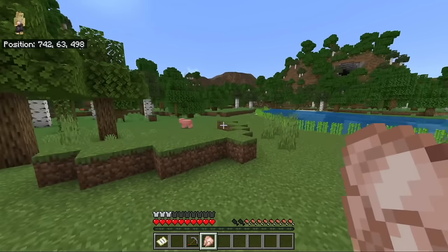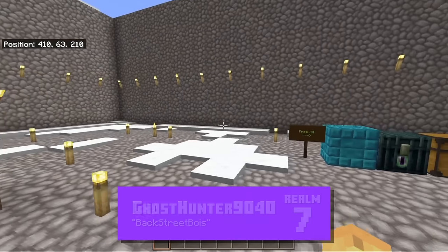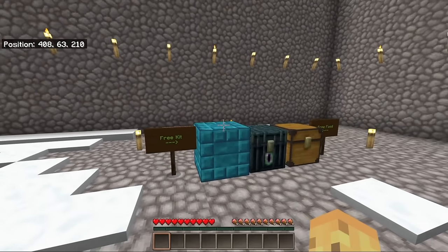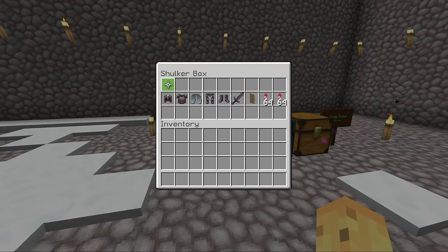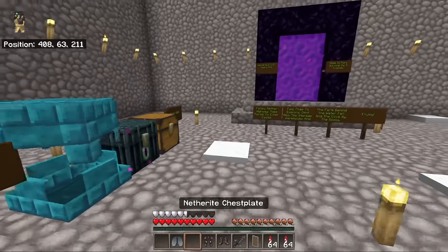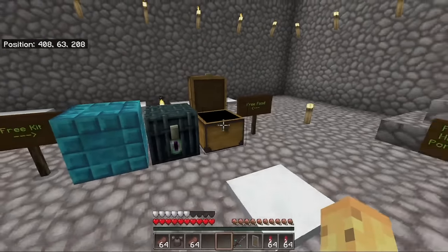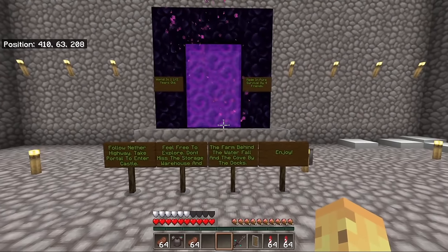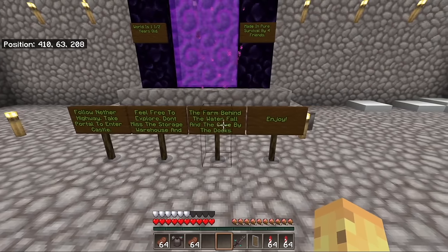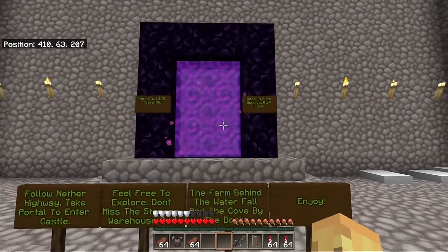This is the perfect Minecraft world — there's no other way to see it. The next world's spawn has a texture pack where cobblestone looks like cobblestone and a shulker box looks like prismarine. There's some netherite as a bribe, and a note saying to take the portal to enter the castle, feel free to explore, don't miss the storage warehouse, the farm behind the waterfall, and the cove by the docks. Made in pure survival by four friends. Let's go.